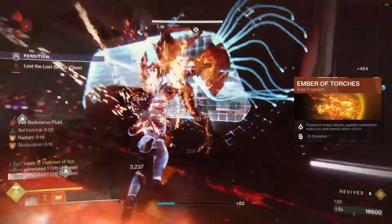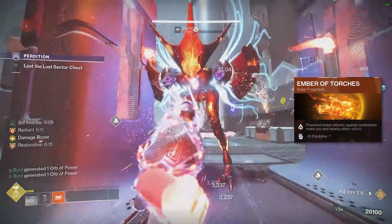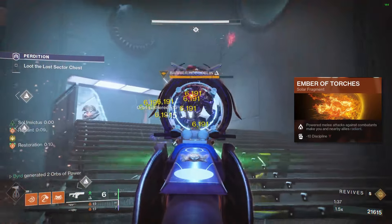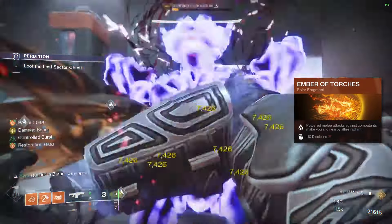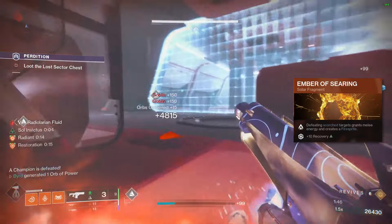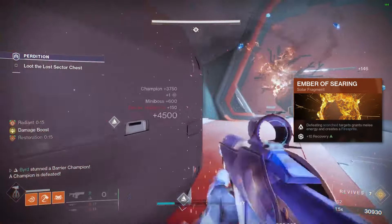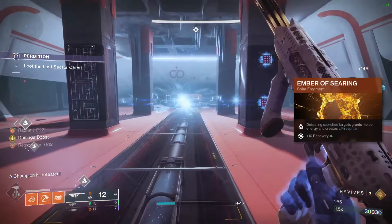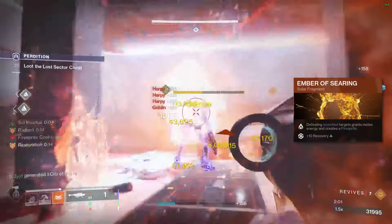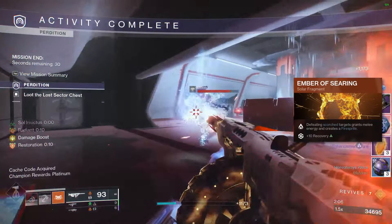Ember of Torches — powered melee attacks against combatants make you and nearby allies radiant. I really like this for quick radiant activation, especially in GMs where I need that Barrier champion effect going at all times. Finally, Ember of Searing — defeating scorch targets grants melee energy and creates a Firesprite. Firesprites give grenade energy, so you're getting a two-for-one: constant melee energy from scorching targets, plus Firesprites that keep your grenade charged to weaken champions.